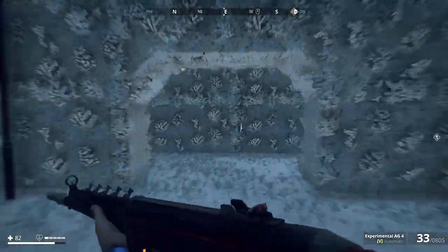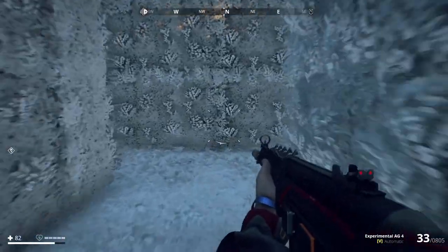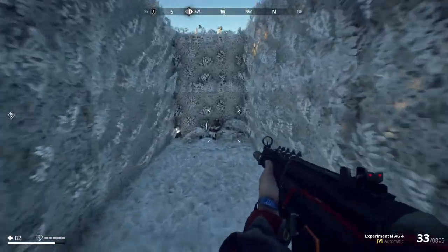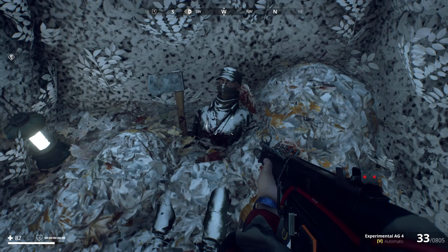When you're in the centre, run all the way down to this end, turn left, turn right, turn left, turn left, head down here, and Paulie's just sat there.